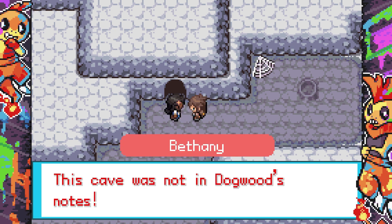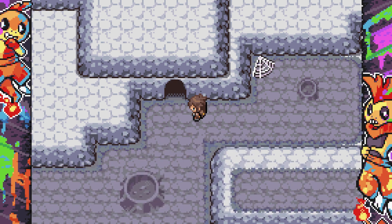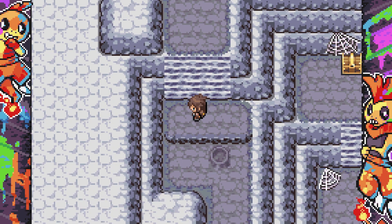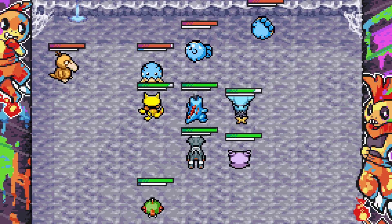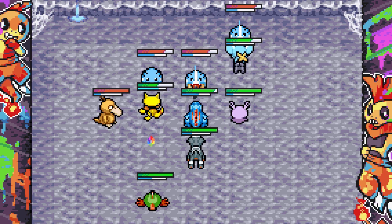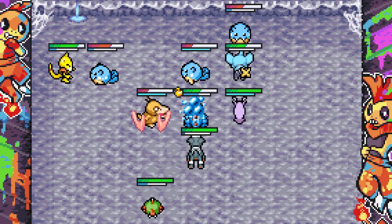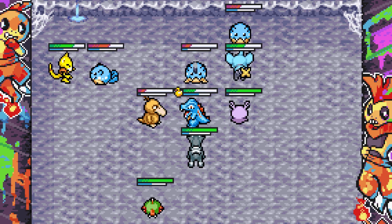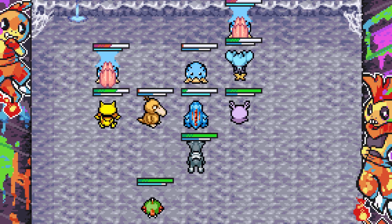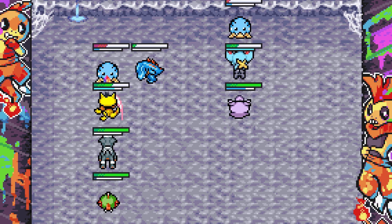This cave was not in Dogwood's notes! A one-star Magnemite and a Rare Candy — god bless! Let's mess them up boys. Our Pokemon are doing relatively well in terms of health, partly because I've been healing regularly. Abra with that tactical Teleport too — my boy is actually out here! I really love this auto-combat system.